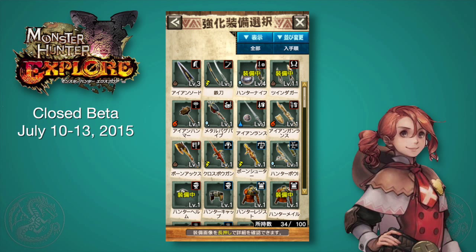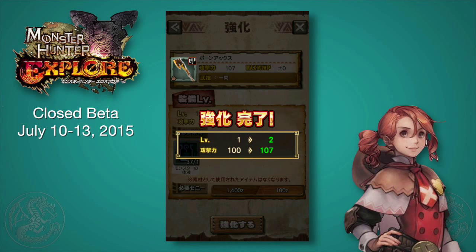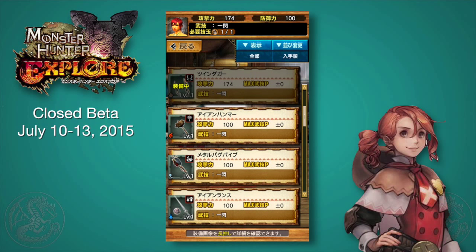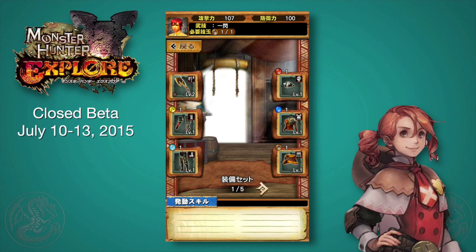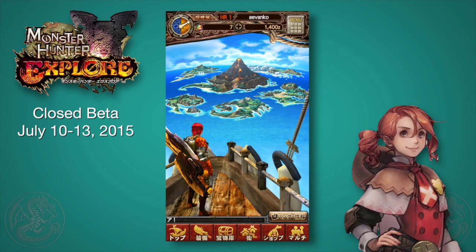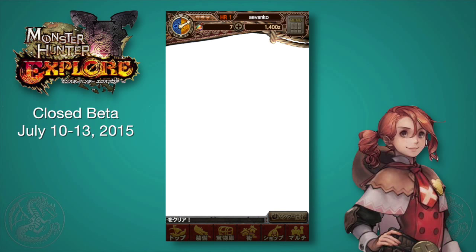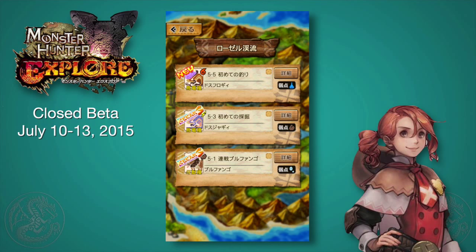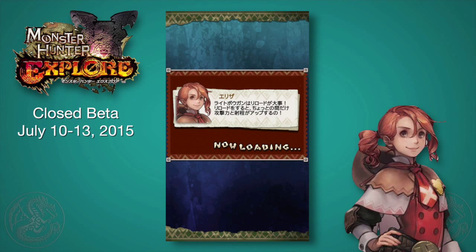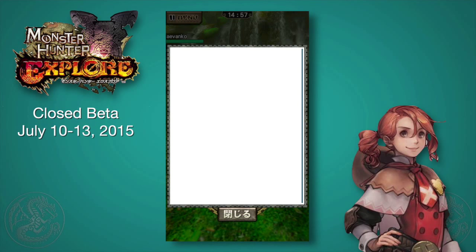Those orbs are used for the auto mode, buying stuff in the shop, and all sorts of other things. I was looking through my weapons and wanted to try the switch axe. The idea is that you're in axe mode, and every time you hit the monster your gauge for sword mode goes up. At any time you can hold down on the attack button to switch into sword mode. In sword mode, tapping does the sword attacks, and holding down while in sword mode — if you still have gauge — triggers the super elemental burst. A little different from the console games, but by necessity.